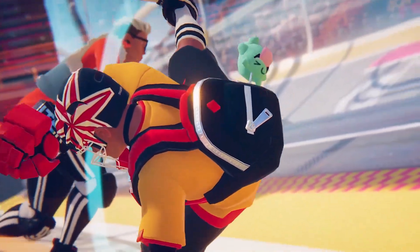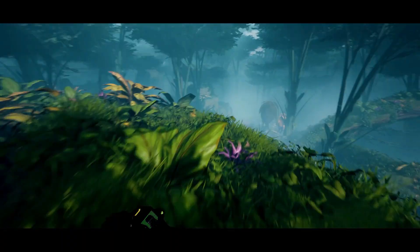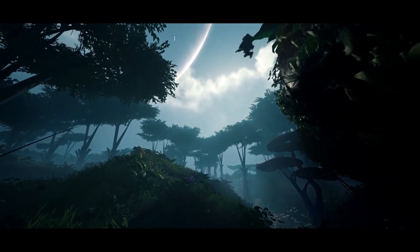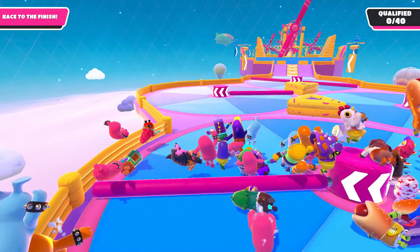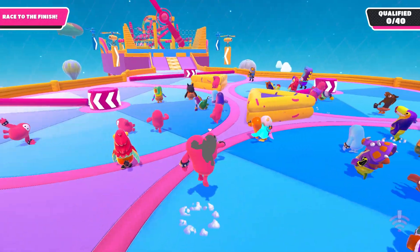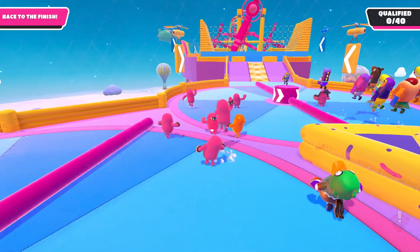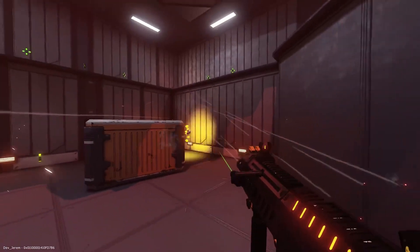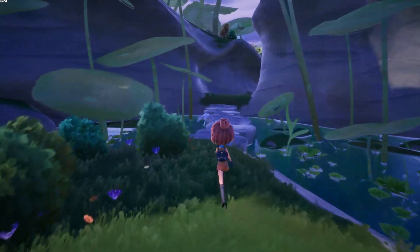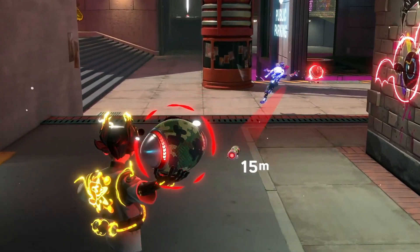What is up guys, welcome back to another video. It is almost the end of this month, which means it's time for another episode of top 10 newly released free-to-play games that you can play right now in the month of June. All these games that I'm gonna mention today are completely free — you can download them through Steam and Epic Game Store. These games include casual games, social games, first-person shooter games, and some action adventure games, and also some popular games that recently went completely free to play.